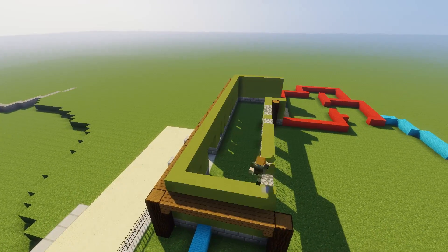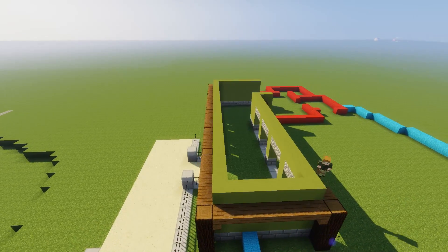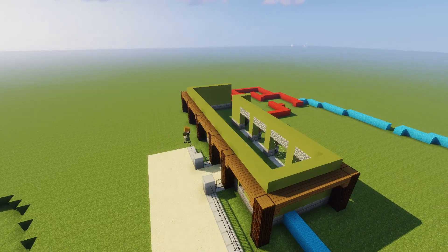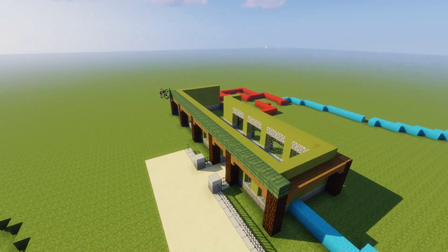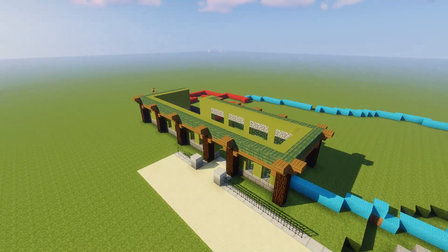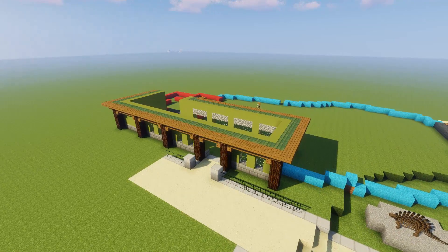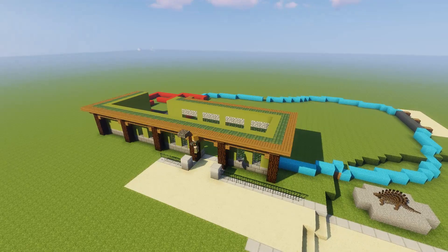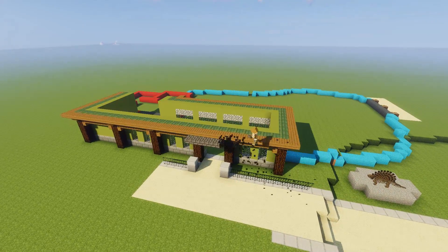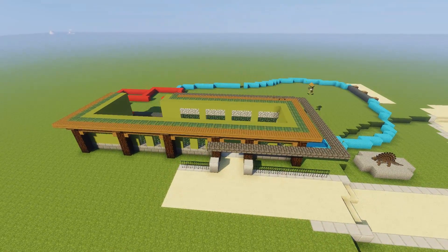We're working on the building right now. I decided to go for a really green building because every time I've built an Adaphosaurus exhibit — which isn't often — I've gone for a much more wetlands or swampy kind of build. I think they did live in more wet climates, but also in a more arid one. It just depends on what period of time and which dig site you're trying to represent.